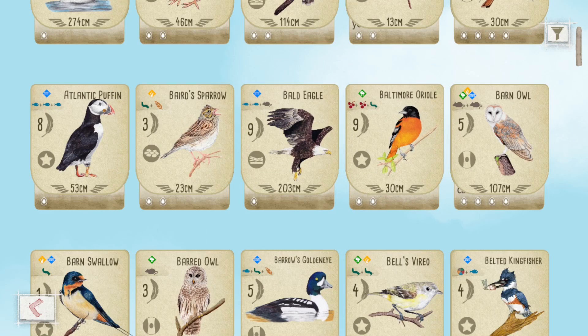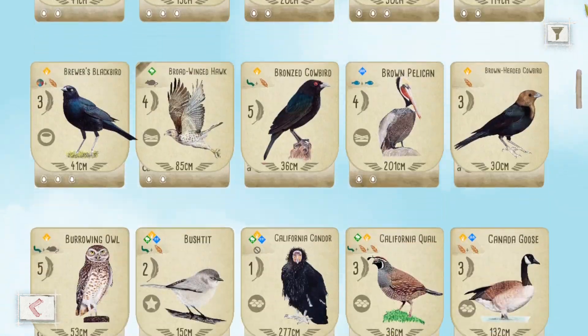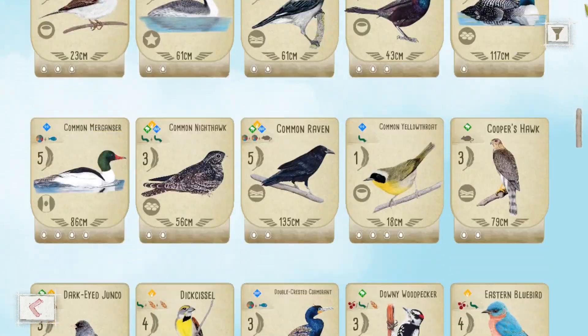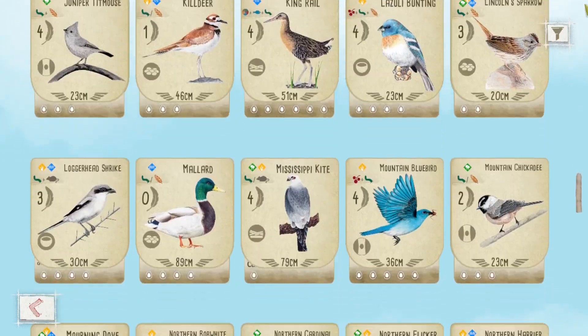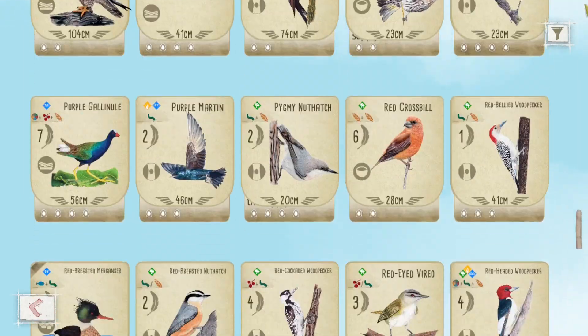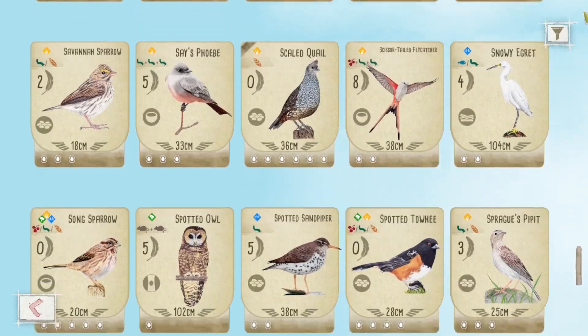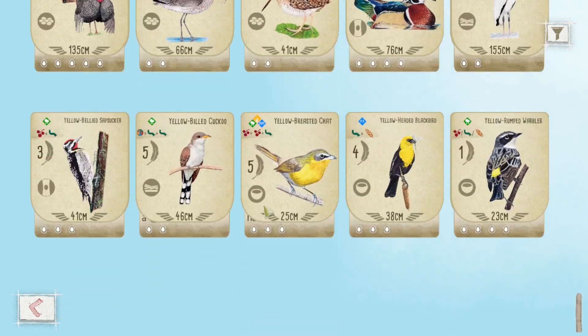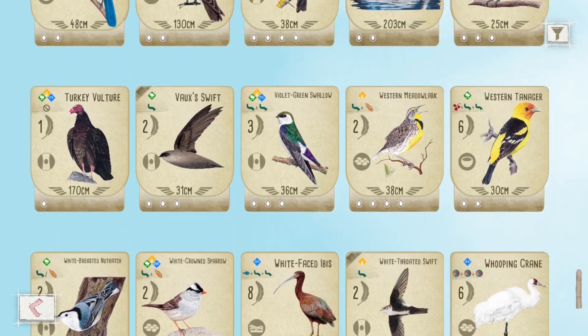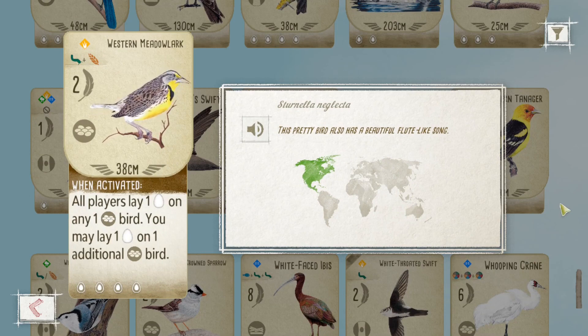Certainly. I'll start with the Western Meadowlark. Oh wow, that's the first one on my list too! There are a few birds that work like this where you get to lay two eggs in a certain kind of nest and everyone else gets to lay one. For me, this is just not a great power. It's one that I see a lot of people play because they think: I can get two points a turn from this. And there are very few birds in the game that can generate you two points in a single turn.